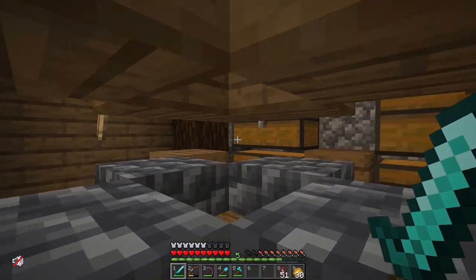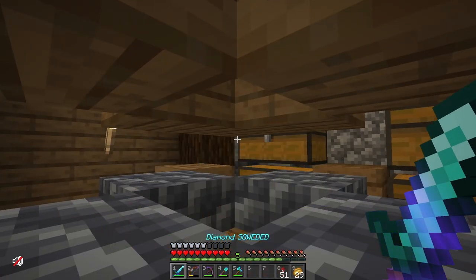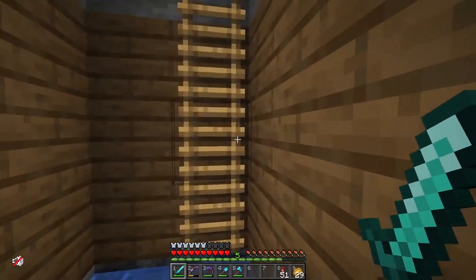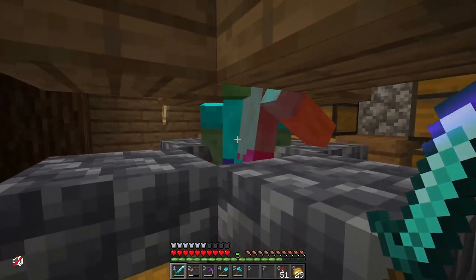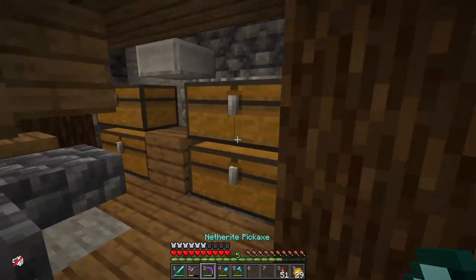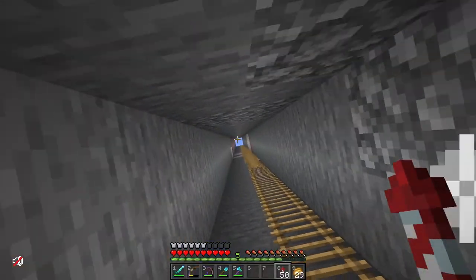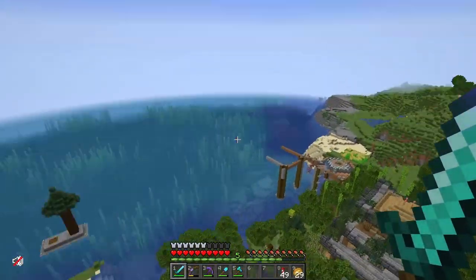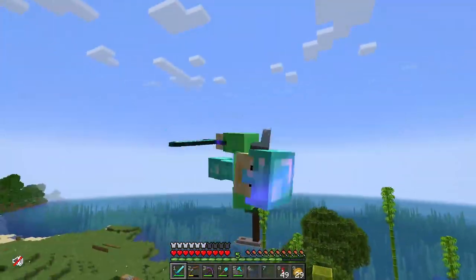I'm waiting for zombies to spawn but nothing's coming. Trust me, this is what we used to get our XP — oh, I can hear one now. There we go, you can hit him and get some basic experience points. This is what we used until we went to the Ender Dragon fight. It was painfully slow, especially with more than one person on it. So we're heading to the next and final location — the Ender Ender.